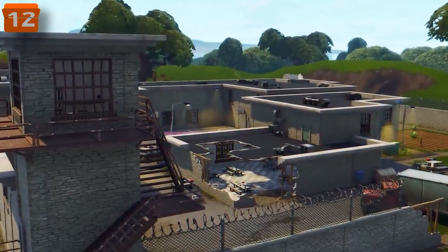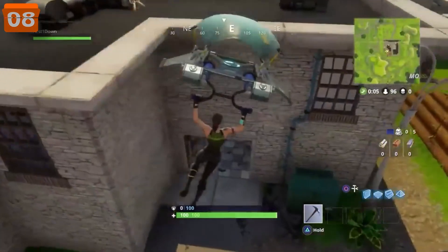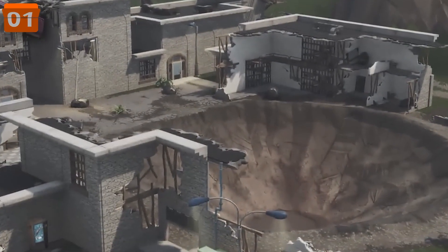And so did Prison — it was another cool place we used to love in Chapter 1. It wasn't even given a name on the map, but it was a super fun spot to land. It was big, with lots of rooms and treasure chests, but as Chapter 1 went on, it got destroyed and turned into ruins.